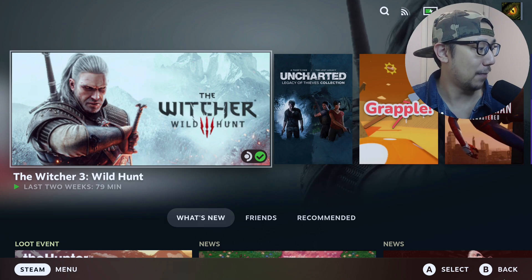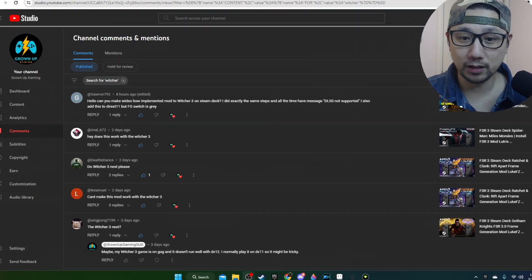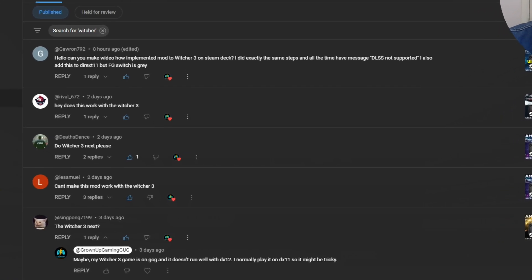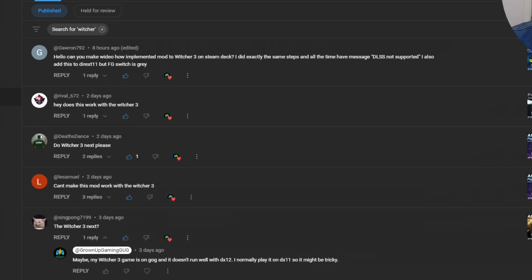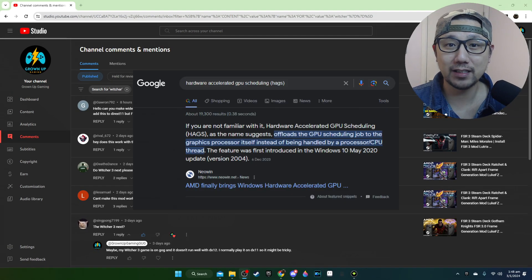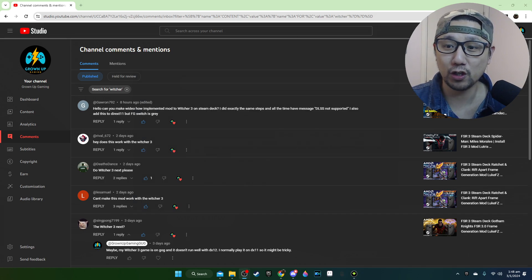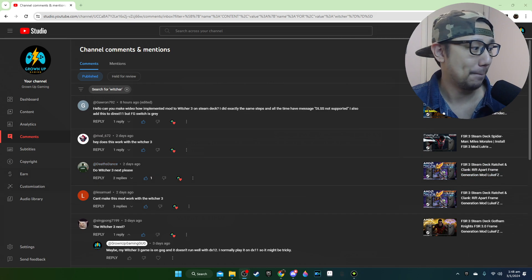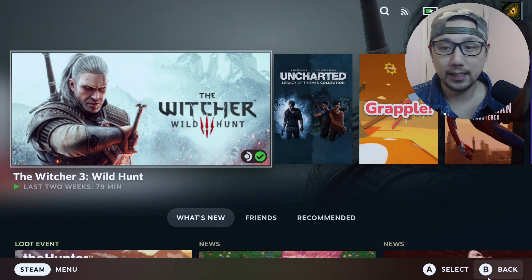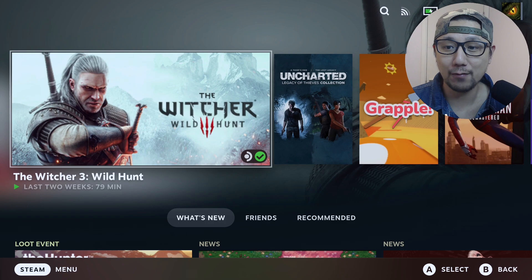If you look at my channel's comments, you can see Witcher 3 has been requested a lot — people asking to make the mod work with it. Before, I couldn't do it because it required HAGS — hardware accelerated GPU scheduling. I don't know exactly what that is, but I couldn't get it to work on the Steam Deck. Now LukeFC updated the mod to version 0.7.4 today, and that removed the HAGS requirement, which is why we have a bit of progress.